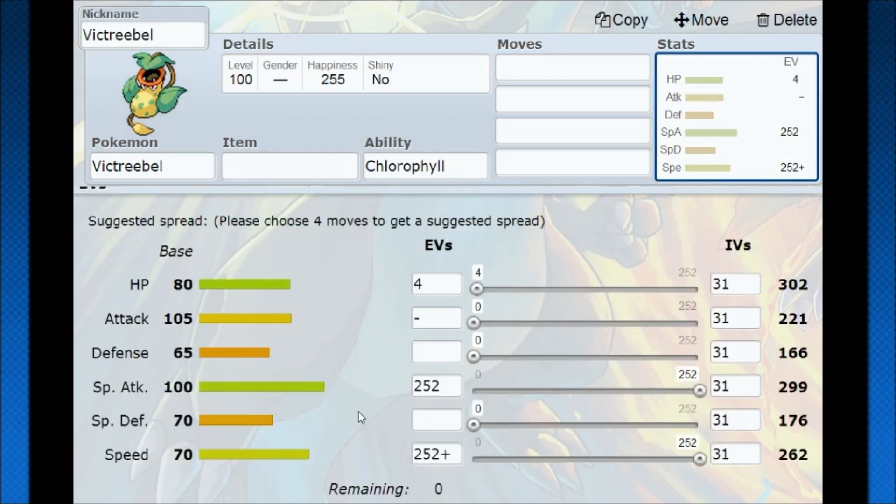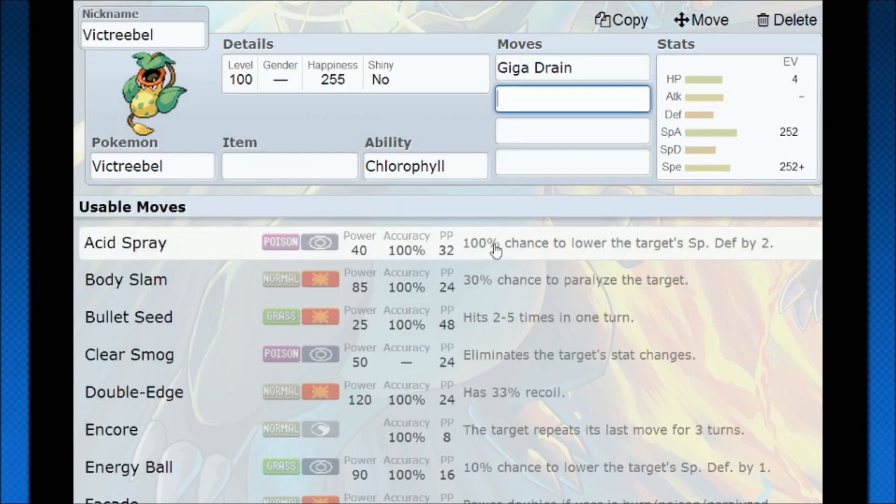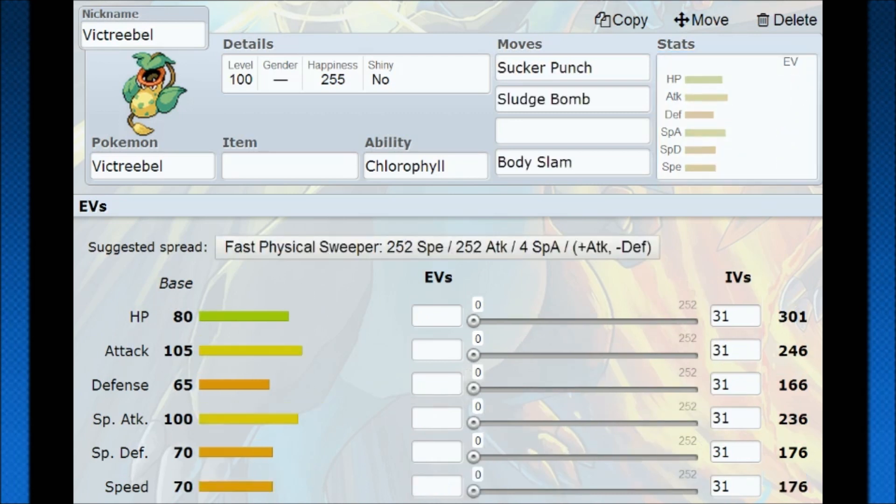You can run a Choice Scarf Victreebel — the Scarf puts you in a high speed bracket and you can choose to be a Special Attacker with Giga Drain for sustain, or a Physical Attacker with Choice Scarf Power Whip under Adamant nature. There are a lot of things you can do with Victreebel, but for the most part you stick with Growth or Stockpile. In doubles, your options are incredible — set up Sunny Day and you have a fast attacker that can eliminate one Pokemon rather efficiently after a quick Focus Sash setup.